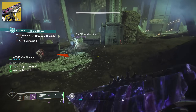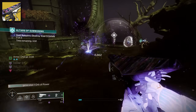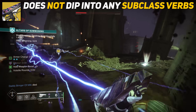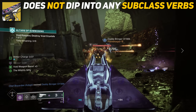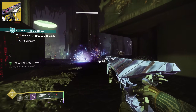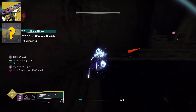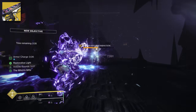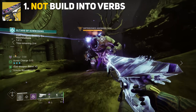The big question everyone was asking: does Tessellation dip into subclass verbs? Does it apply Jolt on Arc, Volatile for Void, Scorch for Solar? Currently, throughout all of our testing, it does not dip into any subclass verbs. Even when you see the explosion damage on Arc, what you're seeing is the weapon itself getting that explosion damage — similar to Chain Reaction — not Jolt being applied. The same goes for Scorch on Solar and Volatile for Void. This perfectly sets it up for an exotic catalyst in Final Shape — that would be the ideal upgrade.